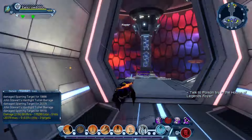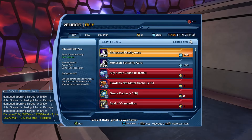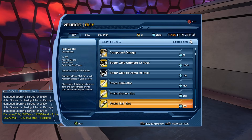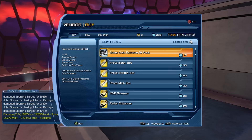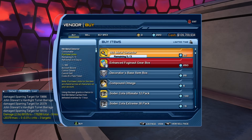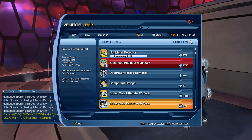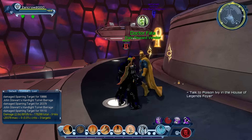You can buy radar enhancers from Dr. Fate's vendor — 25 source marks each. You can also get things like a 30-pack of solar color extreme, ultimate compound omega, base items, and more. But honestly, you really just don't want to spend your currency on radar enhancers when there are better options available through the ally system.